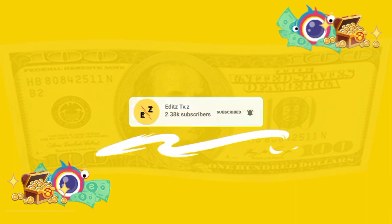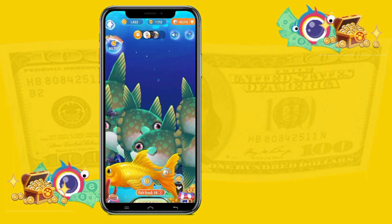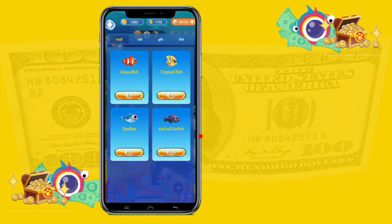Hi, this is Zach and welcome to my channel. This is how to easily grow sunfish in Clipclops Aquarium. First, you need to buy a red tail catfish. You have to feed it and let it grow until it becomes a lanternfish.